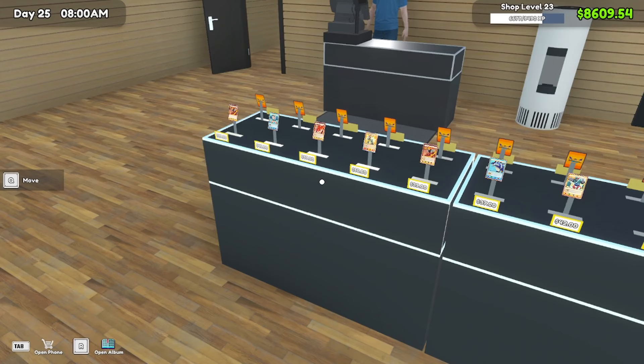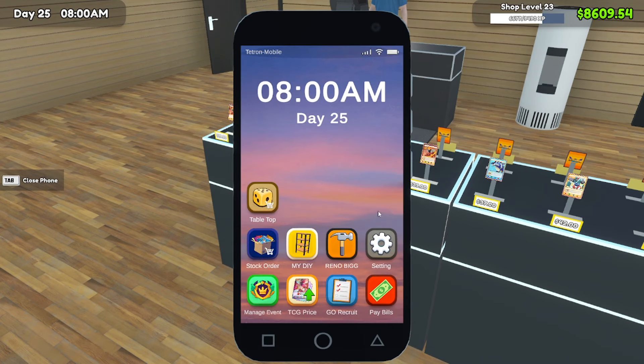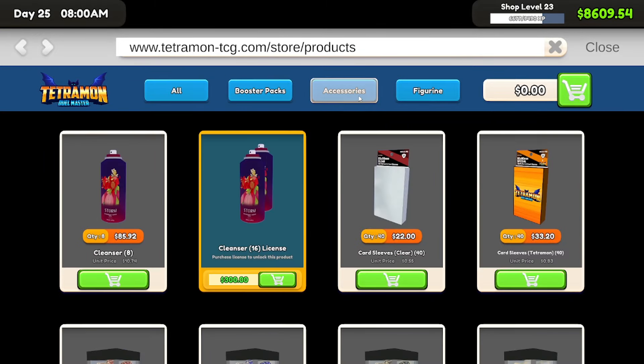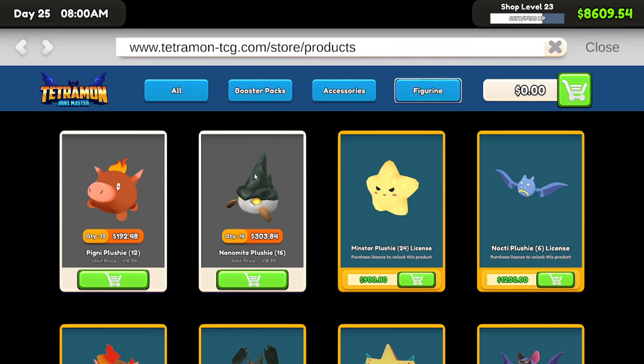And it's not even close — it is a landslide moneymaker. After the tutorial is over, they're going to set you off on your own. You'll be around shop level 4 at that point. The tutorial shows you how to use your phone to get DIY projects like shelves and play tables. Your renovations will be unlocked too, along with how to order more stock to unlock more packs and boosters. Later on you'll get air fresheners, plushies, and figurines.